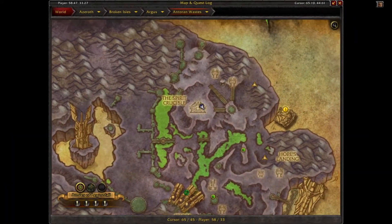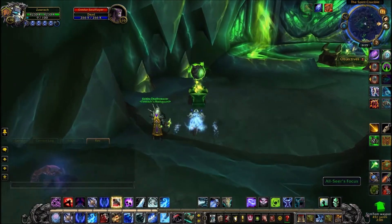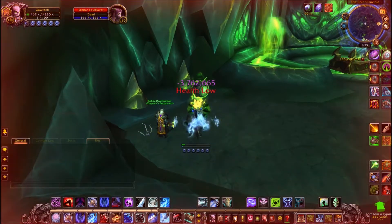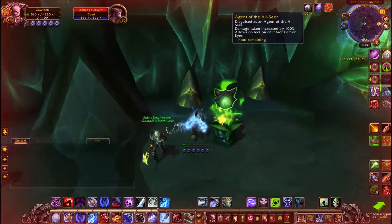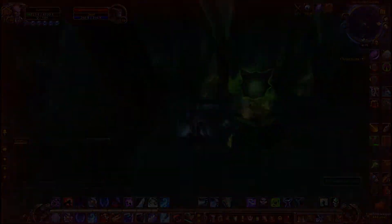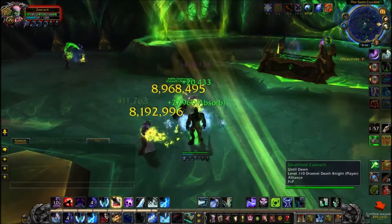The last one is on the upper level of the Spirit Crucible located here. Once you get to the top, you want to head right to the back and there it should be. So once you find one of these eyes, you click it — it will do a massive amount of damage, so you want to make sure you're at full HP before clicking any of these. It will grant you an hour buff, and while that buff is active you will actually be taking double damage, so you have to be a little bit more careful.